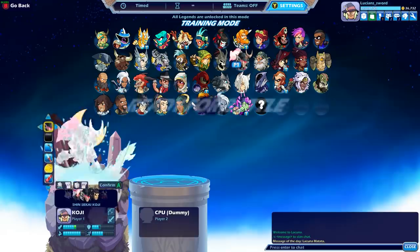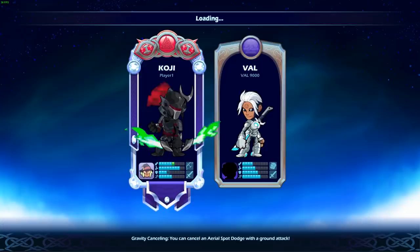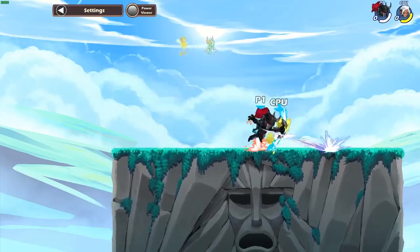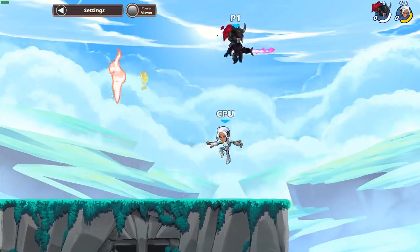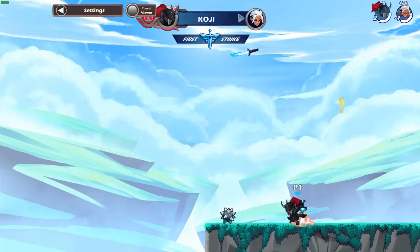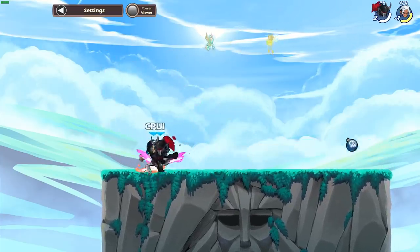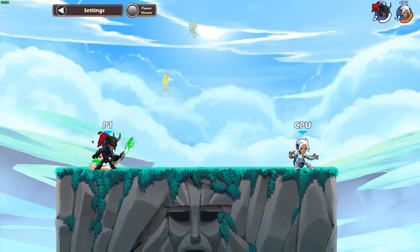Look at his weapon — that's going to induce a seizure! It's pretty sick but almost too much at the same time. The sword actually looks really cool too. Alright guys, I hope you enjoyed this mod tutorial. If you did, drop a like and subscribe for more Brawlhalla content. As always, this is Lucian Sword — hope to see you in the next video, take it easy!